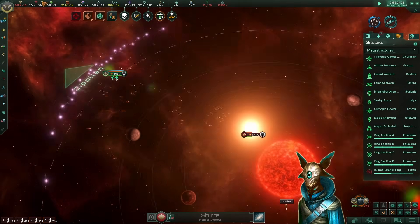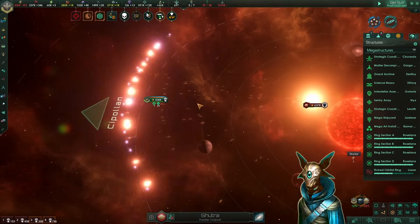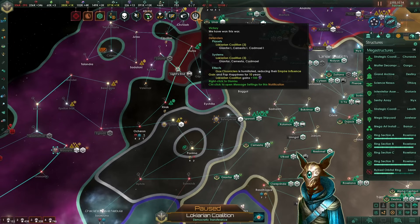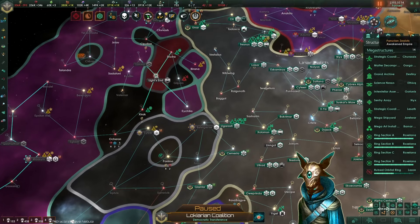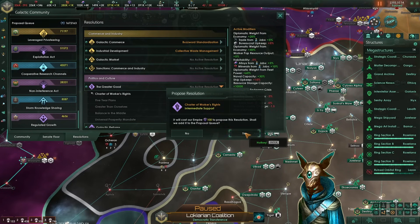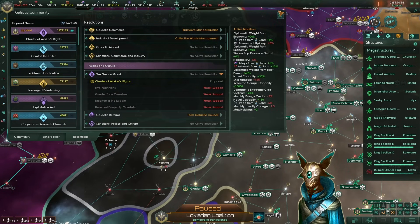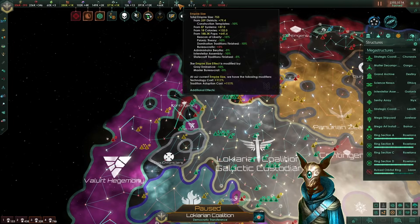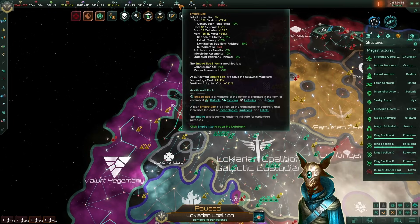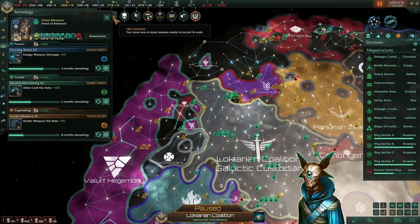Such a pretty sight — our battleships are just dancing around. We won the war against the Fallen Empire! The Gox Chroniclers are humiliated, reducing their empire influence, and we gain 100 influence, which is just enough for us to pass the Charter of Workers' Rite and make our way into the balance in the middle to reduce our empire size from pops by 10%. Because right now our empire size is kind of insane, and it is definitely reducing our progress in technologies by a lot.